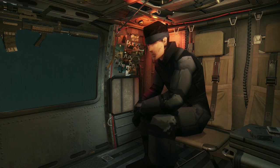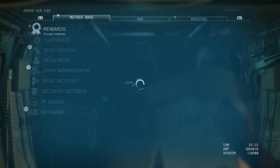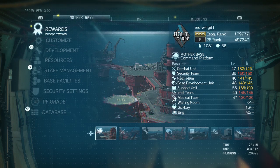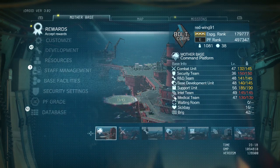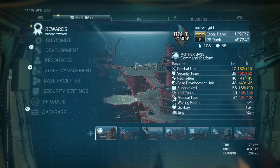By doing that you can increase your espionage score — there it is at the top, Bolt Corp — your espionage and your PF rank goes up as well. What you do is you infiltrate other real people's bases and forces, and you can take their soldiers, steal their resources and stuff, bring it to your base. And then they can retaliate and attack your base.